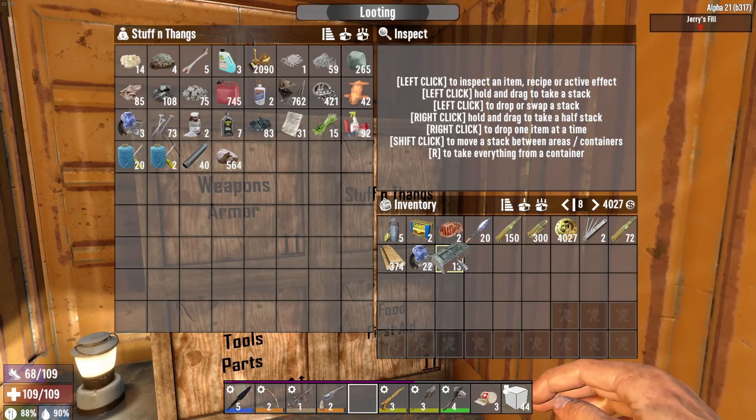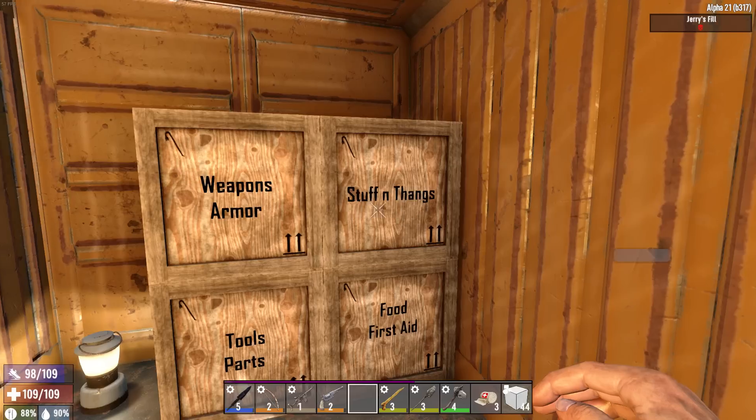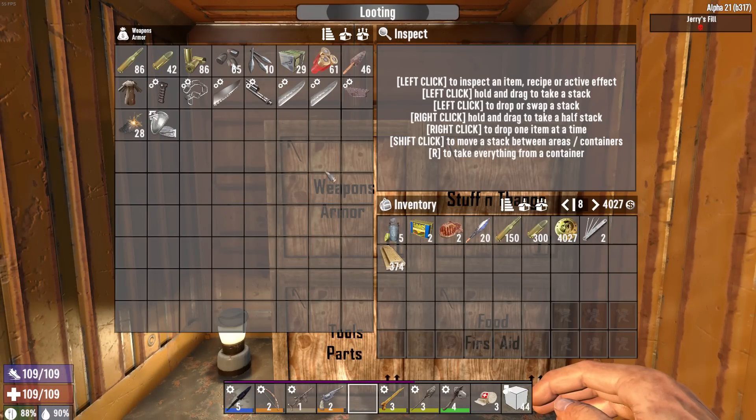Let's put all the stuff we don't need away for the moment. I don't even have two full stacks of either ammo type. I may end up having to make a pipe shotgun and I don't want to - they suck.